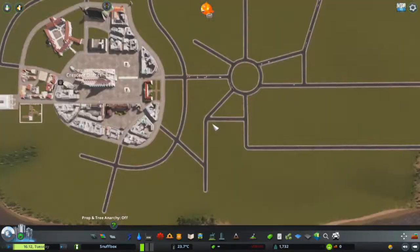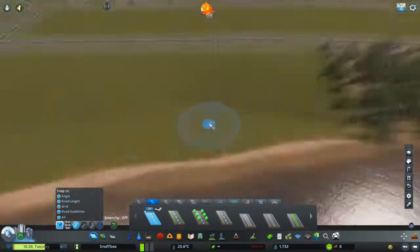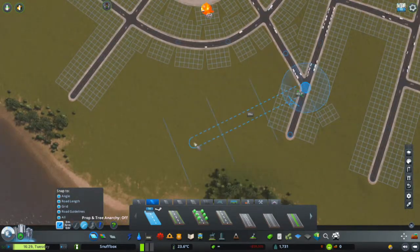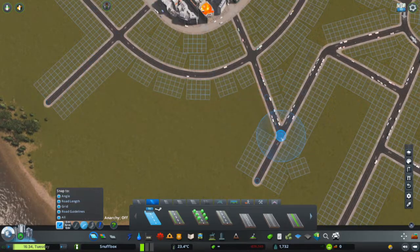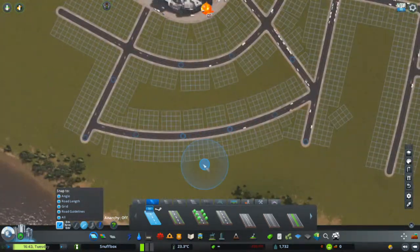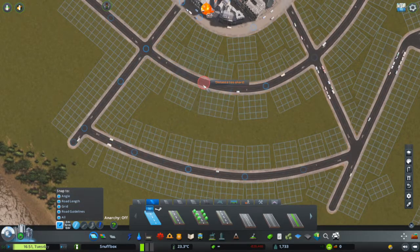The roundabout you see here feeds traffic to the city from two highway intersections that are fairly far from the city center. After detailing and placing buildings in the downtown area, I realized I should have put the roundabout on the other road coming into downtown, since most people use that road and a roundabout there would alleviate congestion. But mistakes were made and I decided to keep the roundabout in its current position.